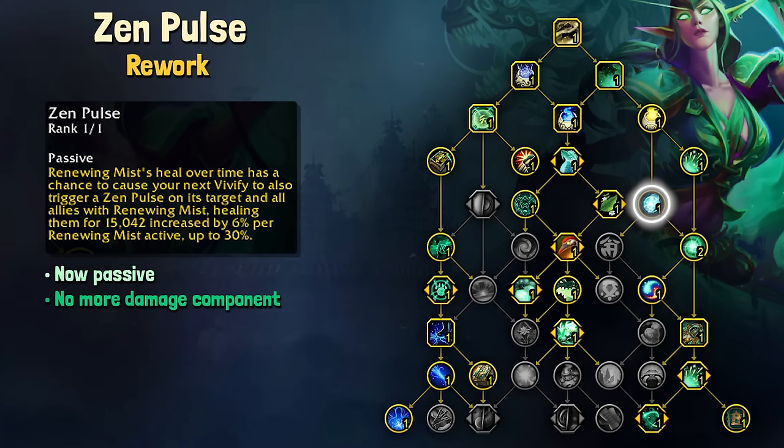Overall, I am extremely happy with the changes for both the class tree and the spec tree. I think that we have a lot more decision making when it comes to class talents on a dungeon-by-dungeon basis or even by affix, and this honestly just makes the spec more exciting all around. I can't wait to get into the keys with the new talents.